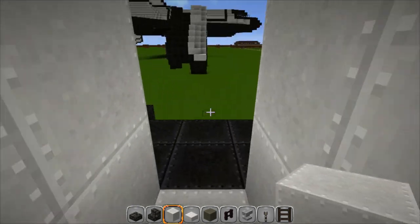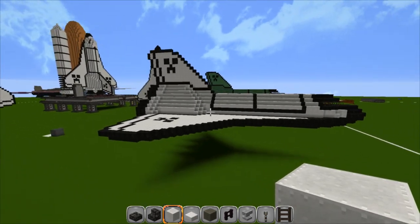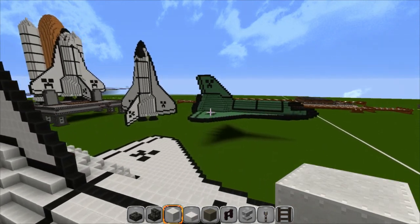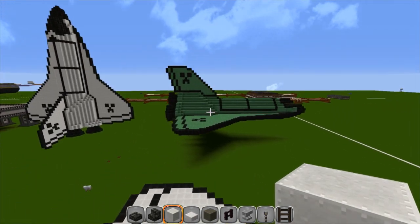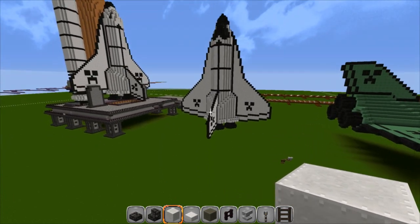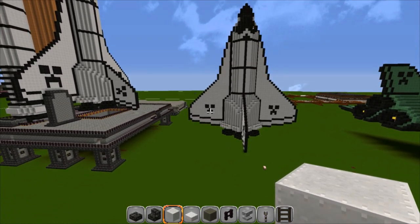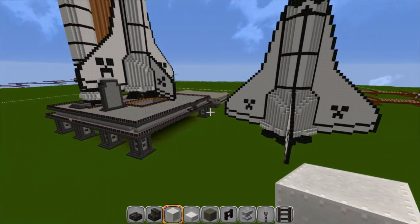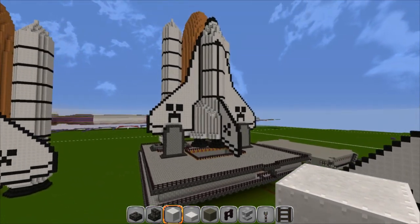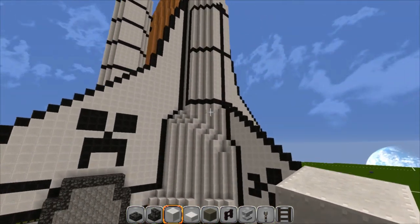We've got some more coming up. So we got the green one, we went over the boosters, and we went over the original ones. There's the green creeper — probably most of you saw this in the Build It Better series when I first released the promo video. Then I put the creeper by itself. That was before I made the big creepers on it — I thought those were too small. So we made them bigger, and this is the final design.